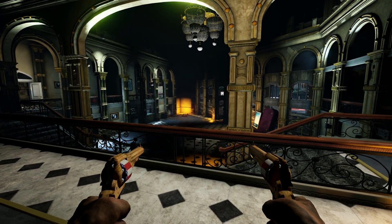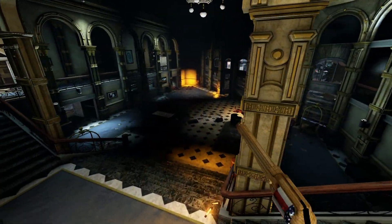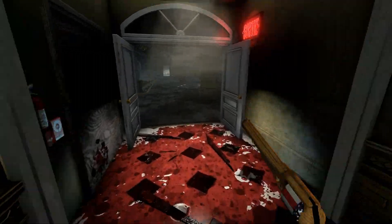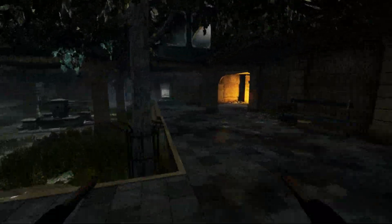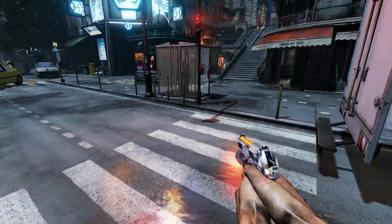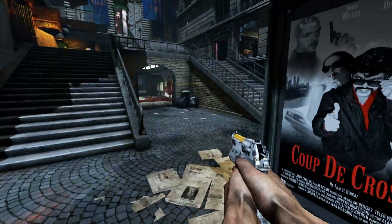Here we have the OG map in Killing Floor 2 called Burning Paris. This map has a couple of camping spots and I'm just going to show you my favorite one, down there. This map has a bunch of random spawn points, but if you can find your way down to this position, you're pretty safe.